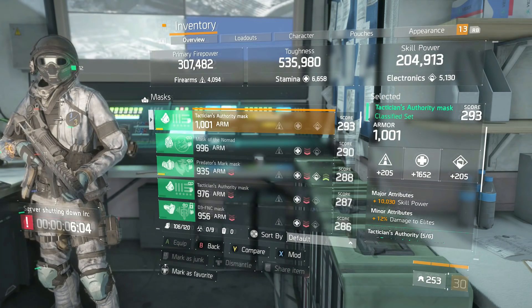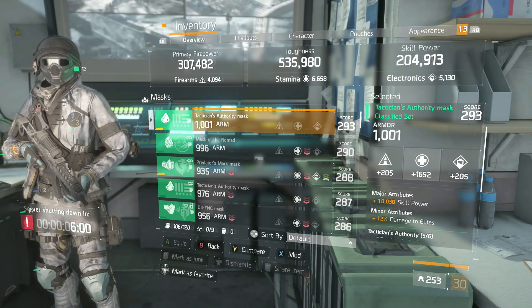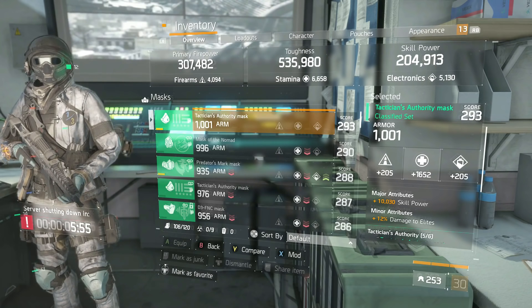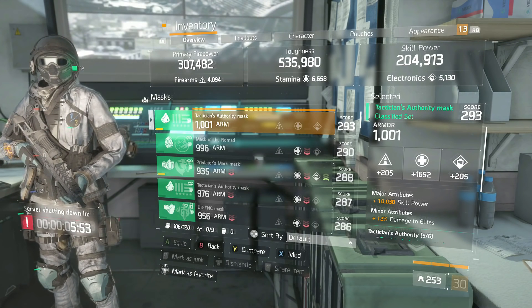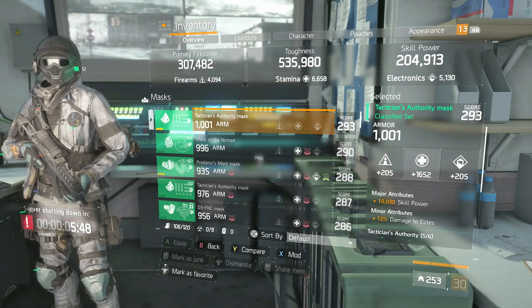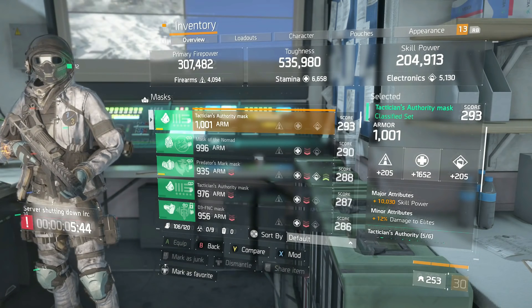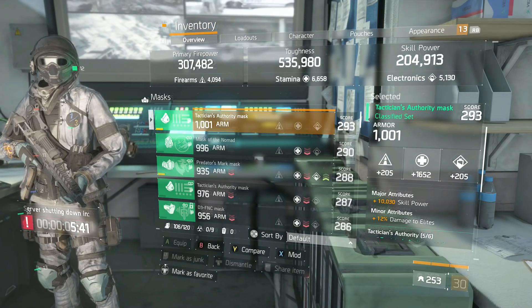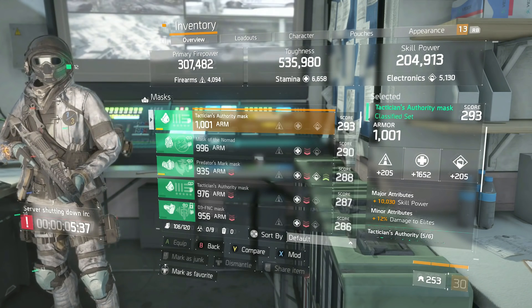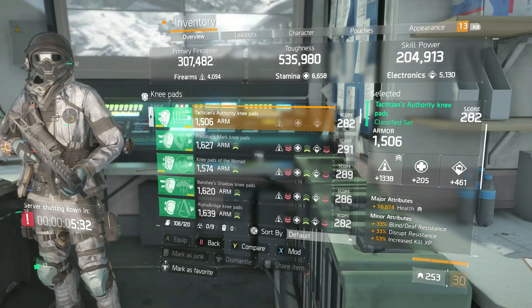On the Tactician's Authority mask I have skill power. You can run crit chance if you want more damage, but I prefer the skill power route. If I run pulse on this build, going skill power makes more sense because I'm getting max crit chance anyway from the pulse. If you have pulse critical hit chance mods you don't really need the crit chance here. You could roll crit chance if you want to boost pulse at 30 stacks, but it's pretty much useless if you're running an attack build, so I chose skill power.